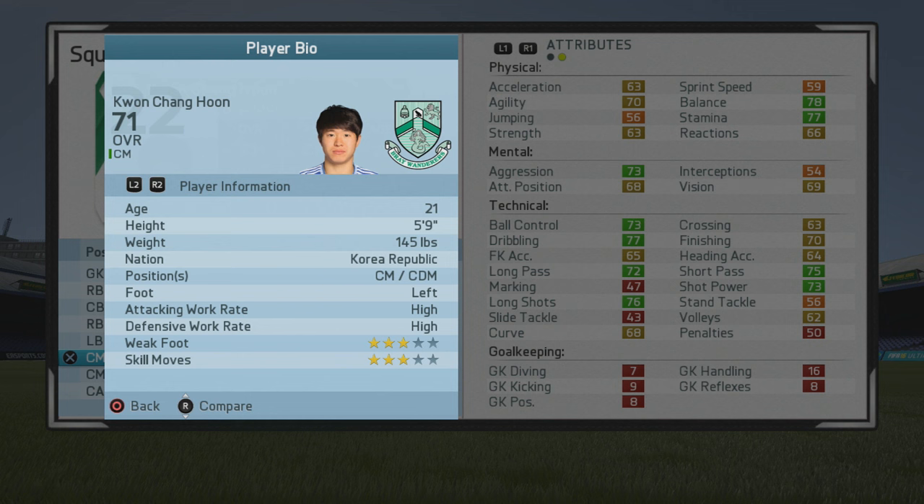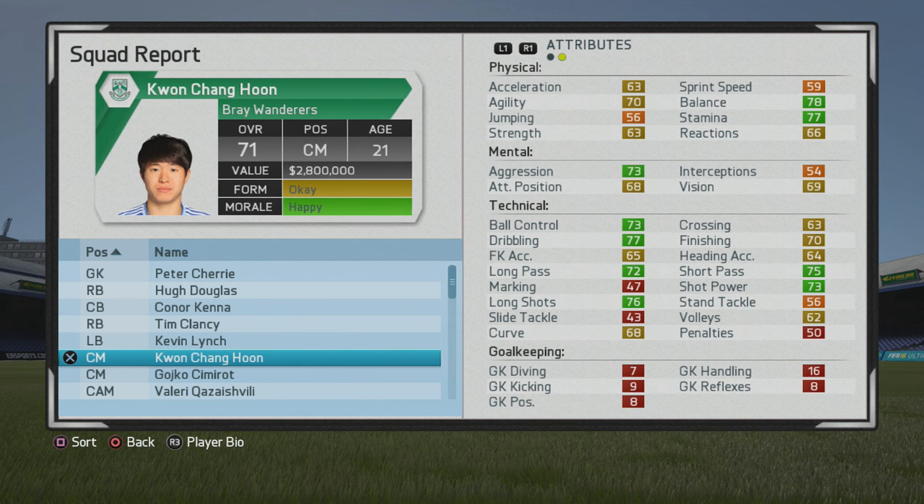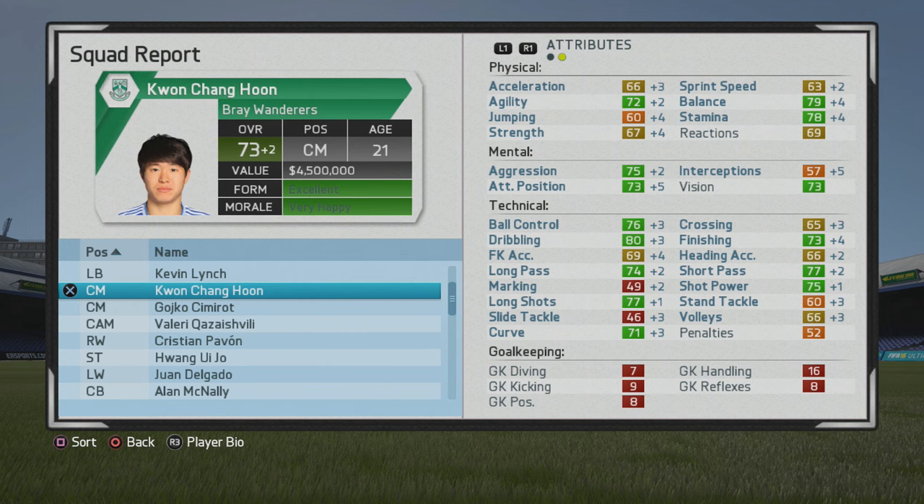High work rates, 3-star weak foot, 3-star skill moves. Physically he's very good — great balance, which I love, very good stamina which is solid for a midfielder, and ball control, dribbling, and passing are really good. From the start he already gets an 80 overall in dribbling — 80 dribbling.